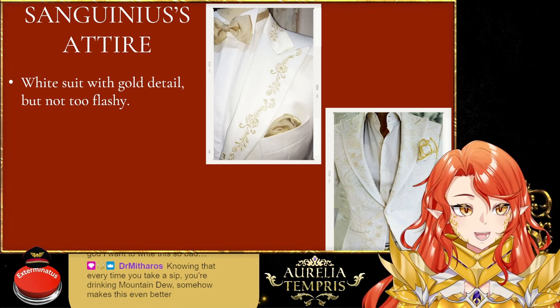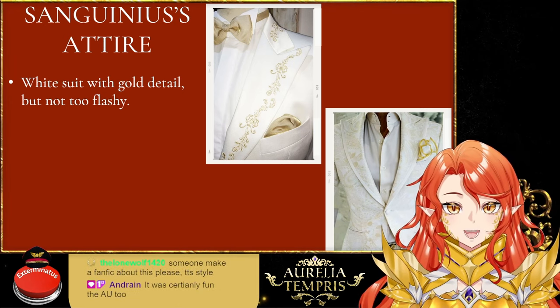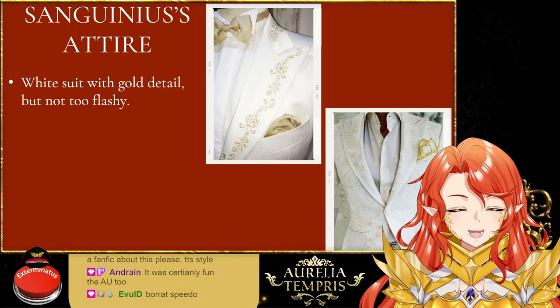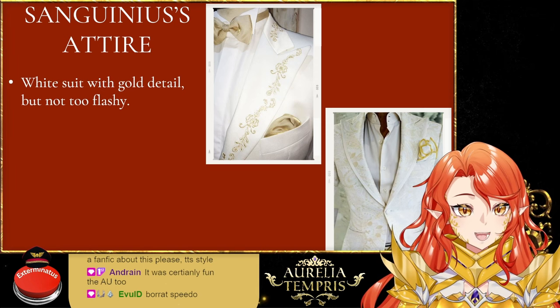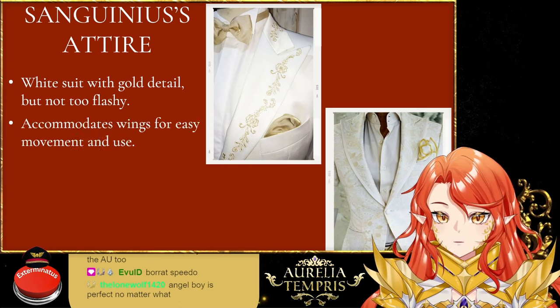You could argue that the coat on the bottom right has a ton of detail, but it fits with that vibe — white and gold, very pristine. It really brings out his wings and his hair. Pure white.